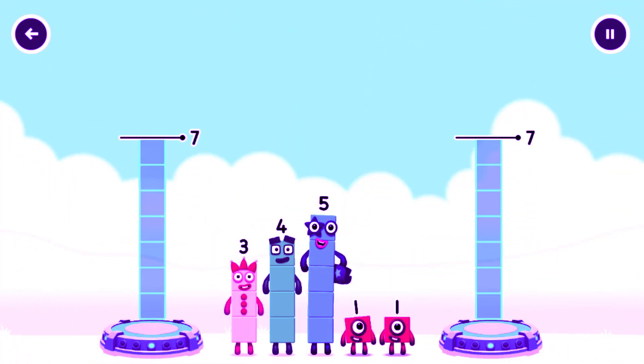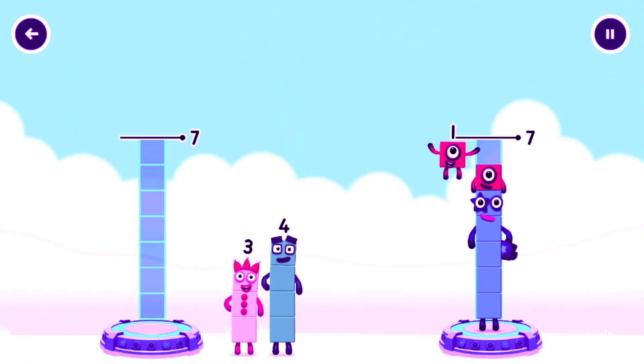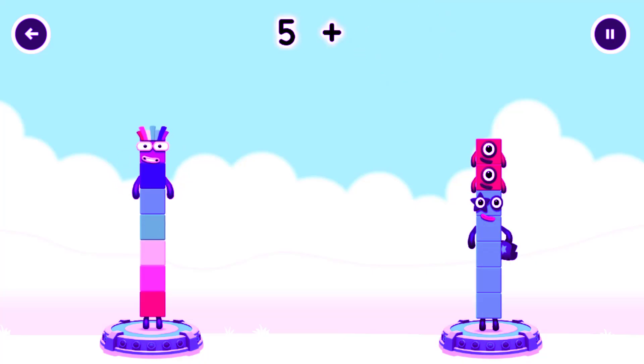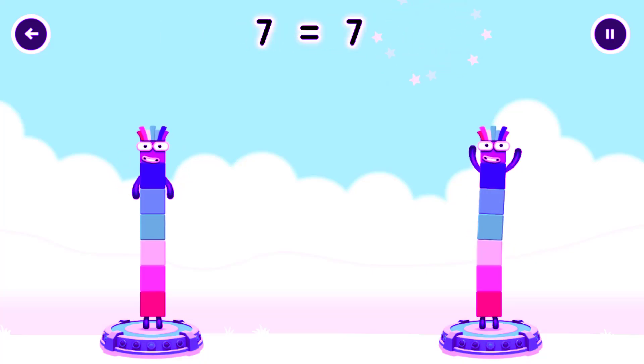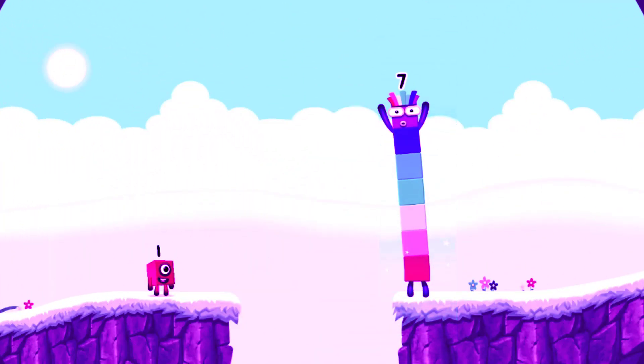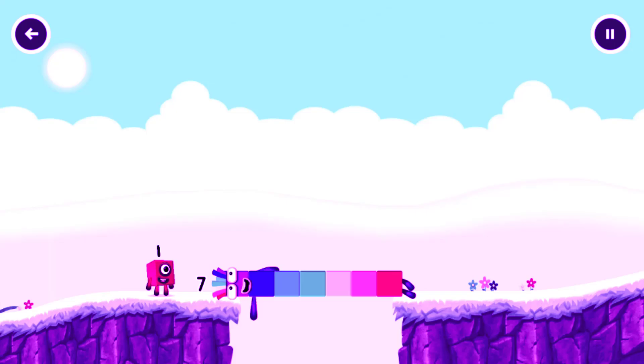Share the number blocks evenly to make two groups of seven. One. One. Four. Three. You cracked it. Four plus three equals seven. Five plus one plus one equals seven. Seven equals seven. I am seven. Great.